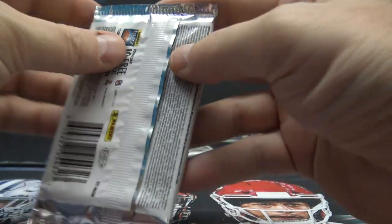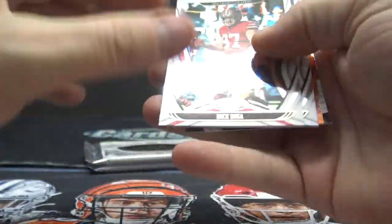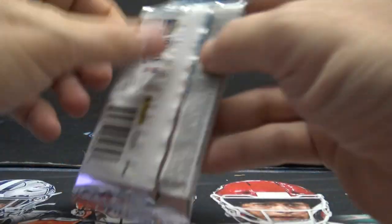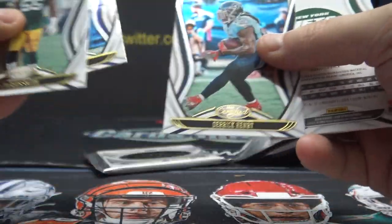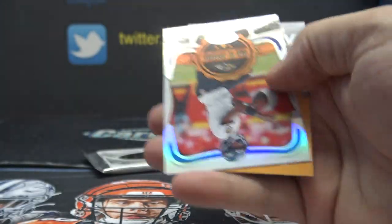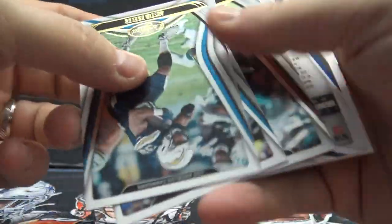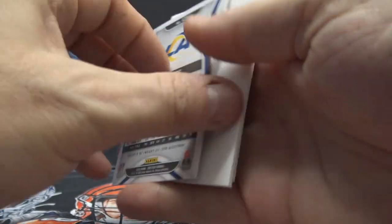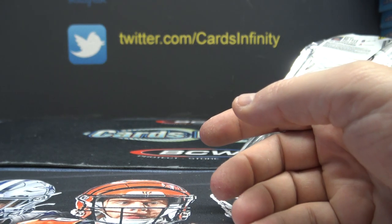Chase Claypool. Doug, that LeBron might be worth a good amount of money — it's probably a super super short print. I would do some research on it before selling. Derek Henry to 199, it could be a super short print and it's LeBron. If you know anything about LeBron short prints, they're worth a lot of money. Sam Darnold, Lamar Jackson. Cam Akers to 399 and Kenny Golladay. Alright, thanks again Doug.